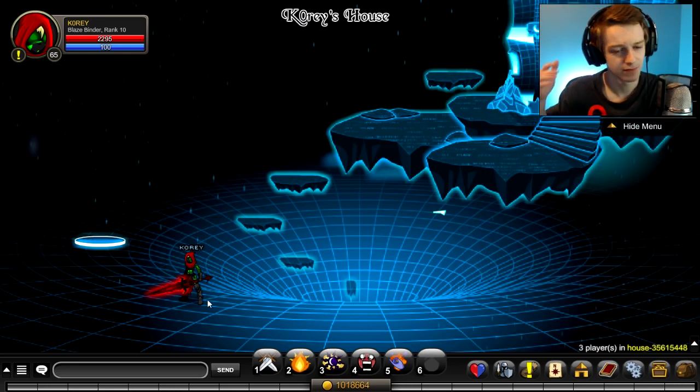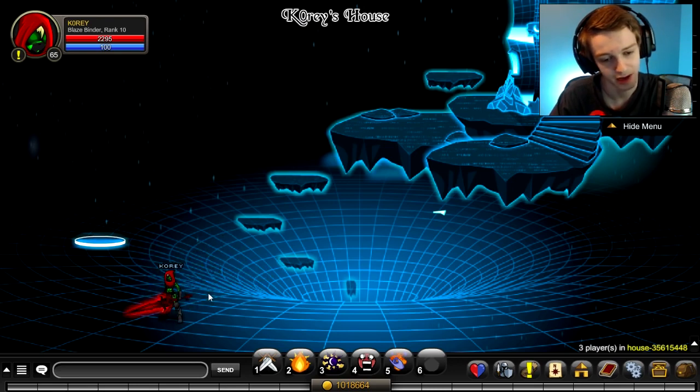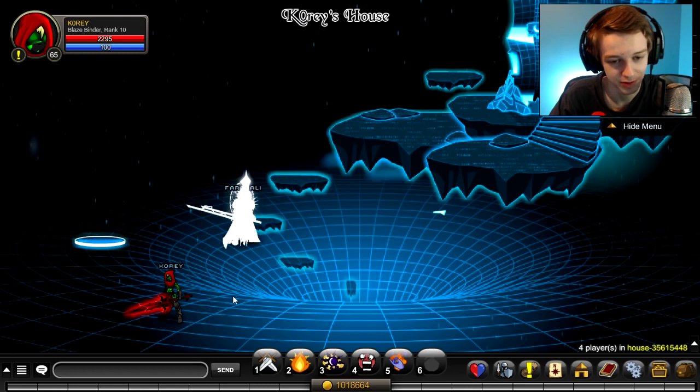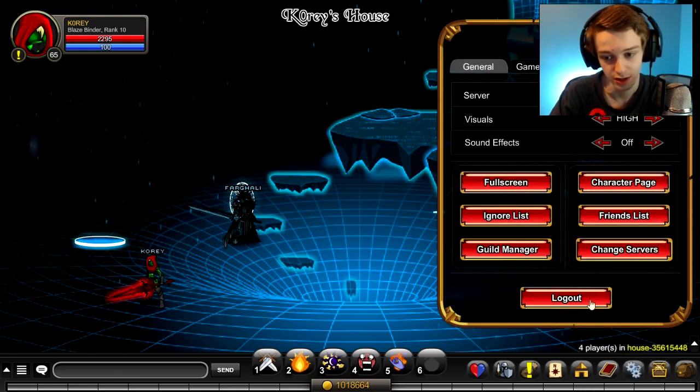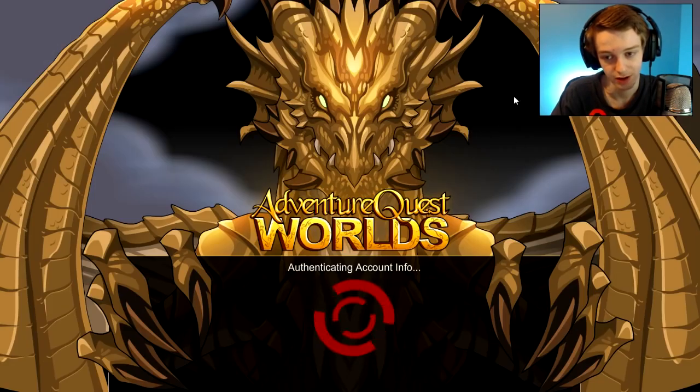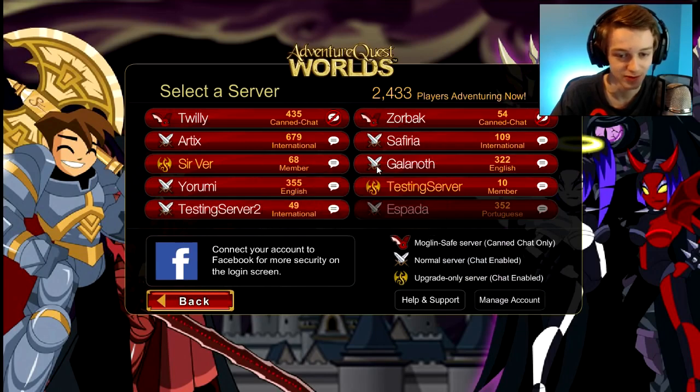I have my gear set to full luck. For the purpose of this video I'm going to use a stable weapon — the Burning Blade — but I would recommend unstable, as that's probably how you'll hit higher damage with the class. To rank up a class, go to testing servers: use logout, log back in, log onto a test server. It's pretty self-explanatory.